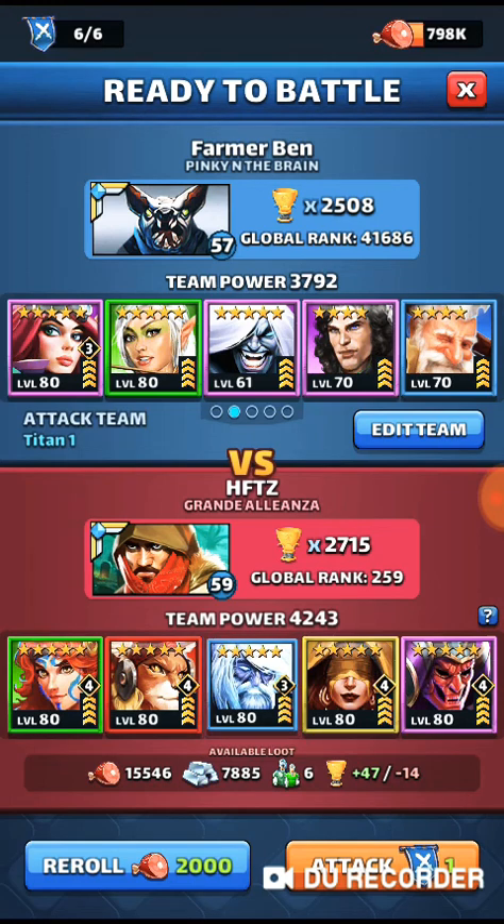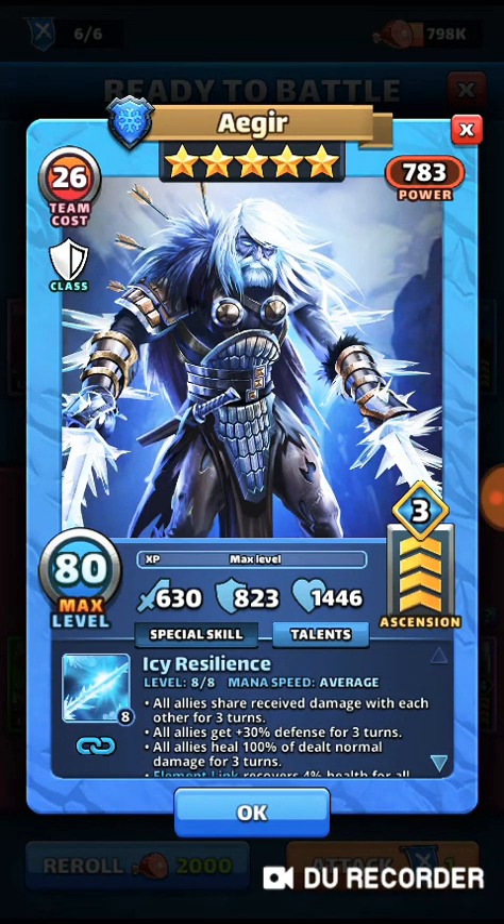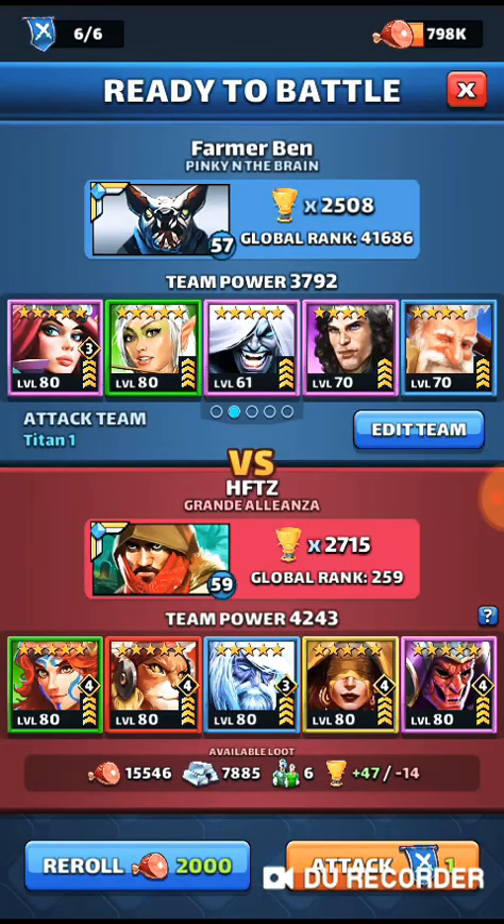Mr. Agir here — he is the nasty Agir himself. I'll look more closely at him in a moment. Agir is not a nice tank to fight against. If you're fighting him, you're probably looking at teams mainly in the diamond range. He's pretty tough — a hero of the month. Normally if I see him I just tend to go raid somebody else. Their team power is 4243; HFTZ has put together a formidable team here.